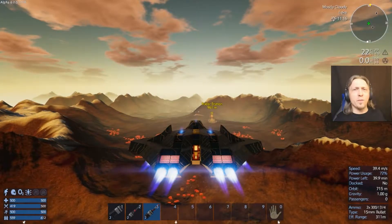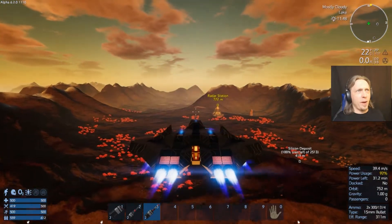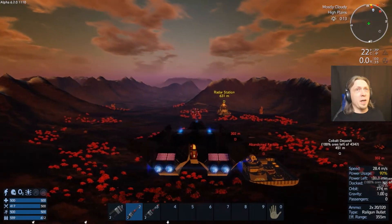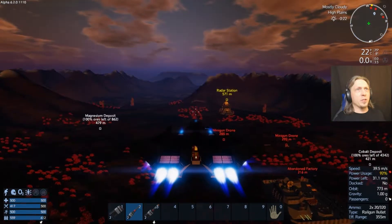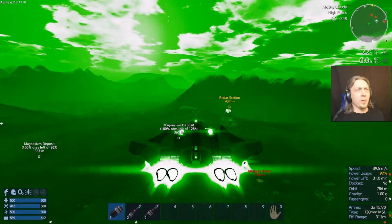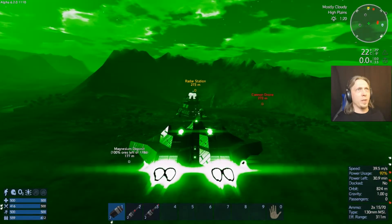I've dropped everything off at the capital vessel and we're coming up on the abandoned factory and the radar station. If you remember, there are no defense turrets at the factory — just drones — but there were turrets over here at the radar station, so we're going to have to take those down.